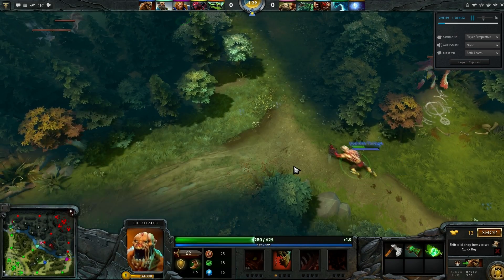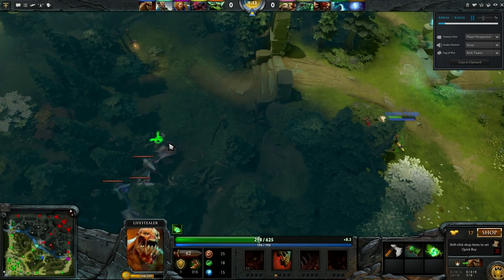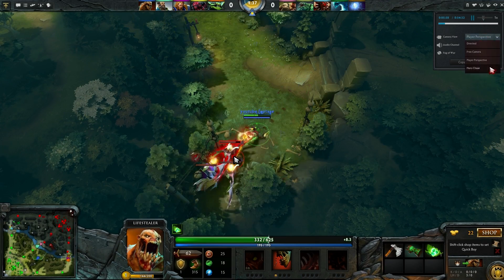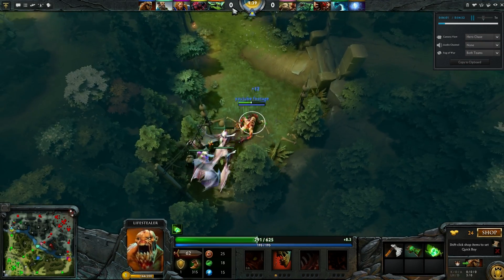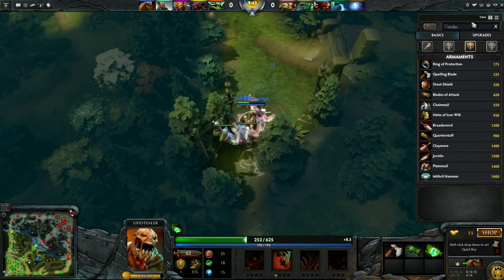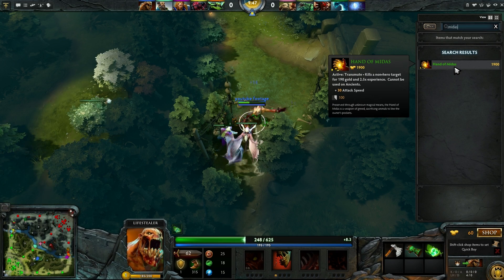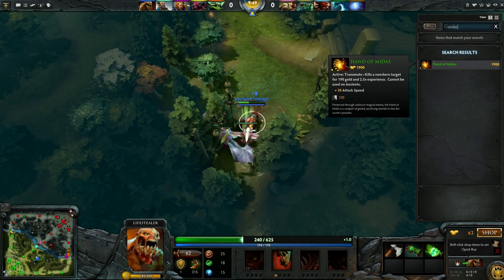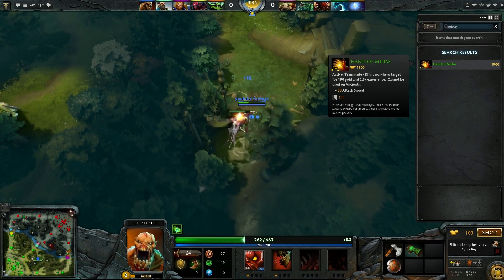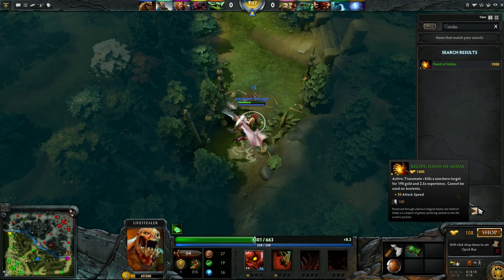Now I'm going to talk about Lifestealer's skills, abilities, and all that stuff, but first I want to explain why I decided to go this early Gloves of Haste build. I'm going to go into Hero Chase and look at a very specific item — Hand of Midas. Hand of Midas, if you guys are not familiar with this item but you come from League of Legends, think of this kind of like Smite, except in the form of an item. It consists of two components: the Gloves of Haste, and a recipe. The recipe is quite expensive.